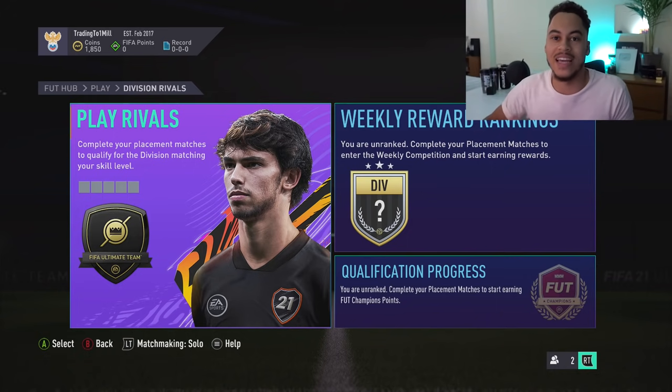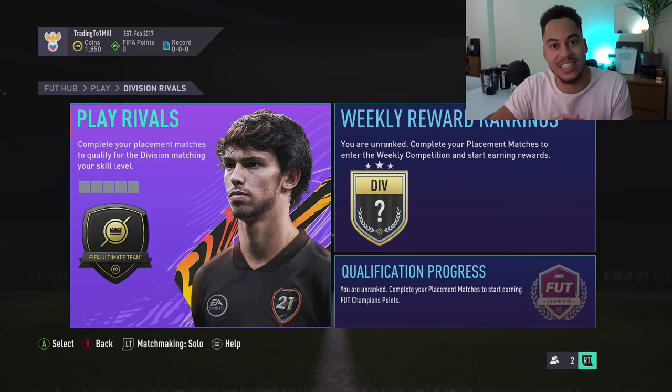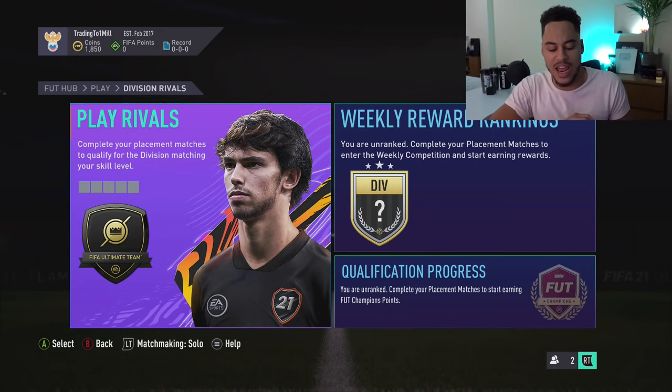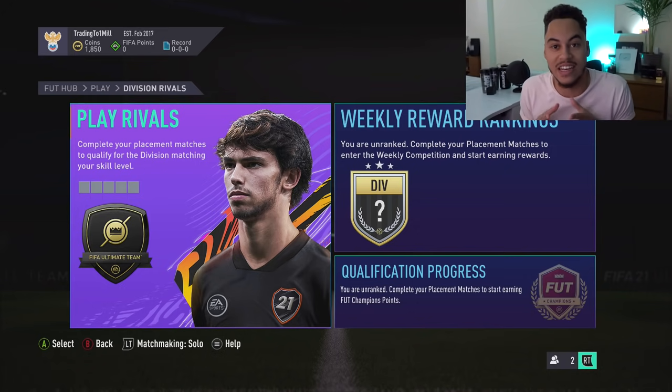If you win all five games you get placed in Division Two which gives a reward of 124,000 coins. Four wins gives Division Three at 89,000 coins. Three wins is about 60,000 coins. Two wins gives 44,000 coins. One win is around 29,000 coins. If you draw a couple and don't win any you might get Division Six at around 20,000 coins, and if you lose every single game you still get 10,000 coins.